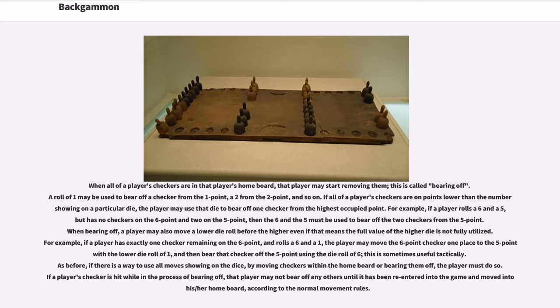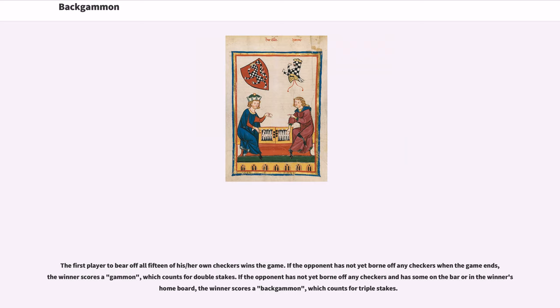For example, if a player rolls a six and a five but has no checkers on the six point and two on the five point, then the six and the five must be used to bear off the two checkers from the five point. When bearing off, a player may also move a lower die roll before the higher, even if that means the full value of the higher die is not fully utilized. For example, if a player has exactly one checker remaining on the six point and rolls a six and a one, the player may move the six point checker one place to the five point with the lower die roll of one, and then bear that checker off the five point using the die roll of six. If there is a way to use all moves shown on the dice, the player must do so. If the player's checker is hit while in the process of bearing off, that player may not bear off any others until it has been re-entered and moved into the home board.